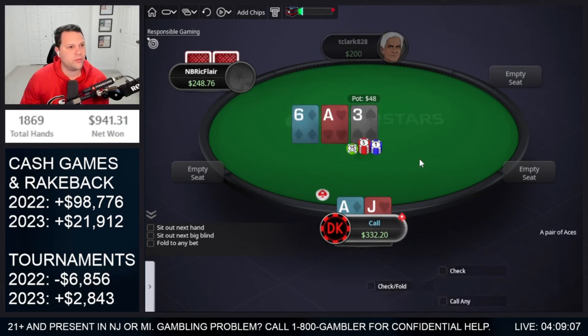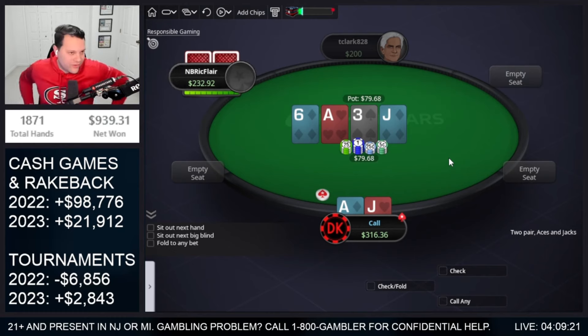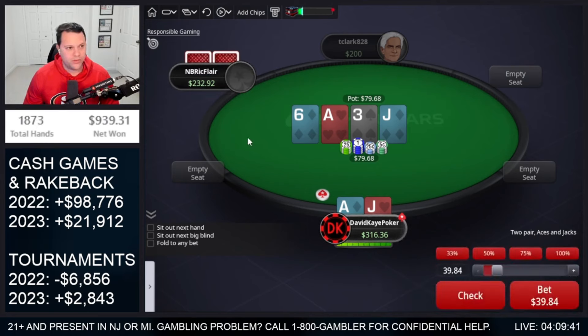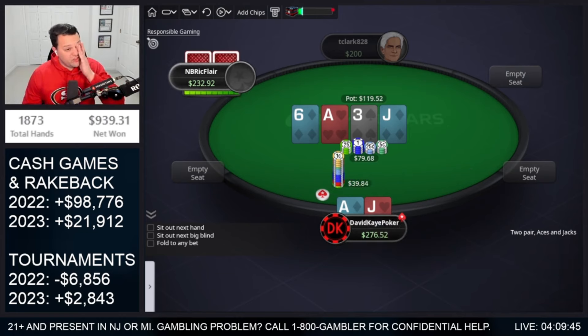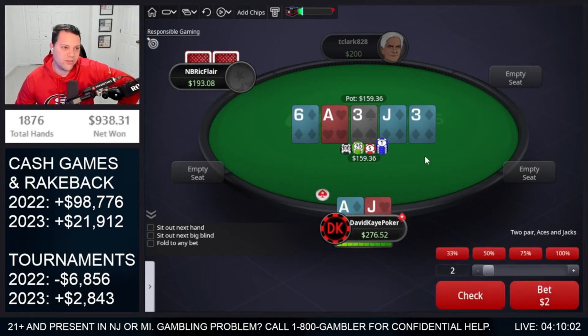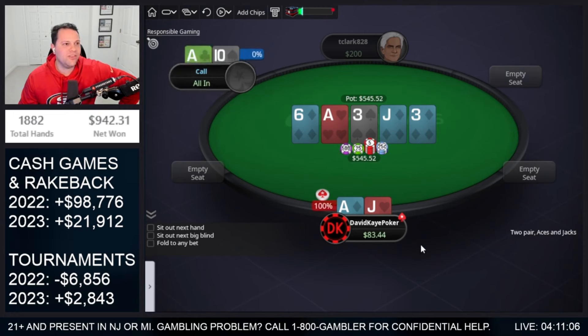We open ace-jack. Small line, 3-bet — go for flat. Flop an ace, pretty good start: ace-6-3. They bet for a third. Just call. Turn two pair — nice, especially with a diamond. I don't think I'm going to jam if they bet, but definitely betting if they check. They check, so we go for a bet. A bit deeper here to start as well. A little bet hoping they're checking like ace-queen, ace-10. Diamond on the river makes it hard to get paid — I don't think they have a lot of 3x in this line unless they had ace-3, but they would bet or check-jam the turn quite a bit. So I think it's still a clear value jam, particularly having the ace of diamonds. Eventually they do call with ace-10. Let's go — ace-jack is good! Huge pot there.